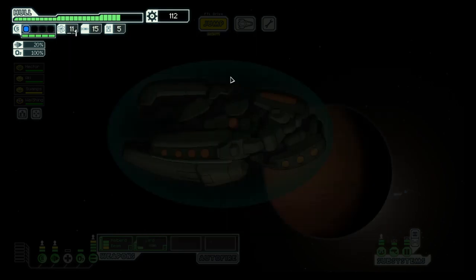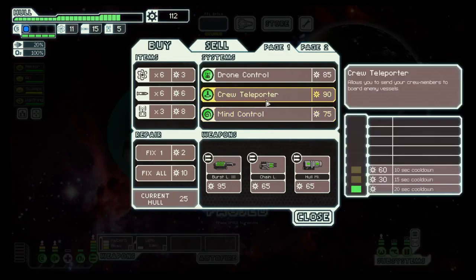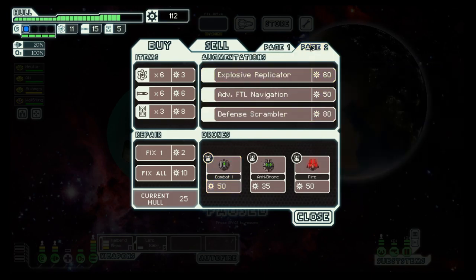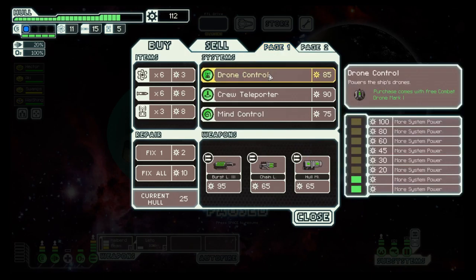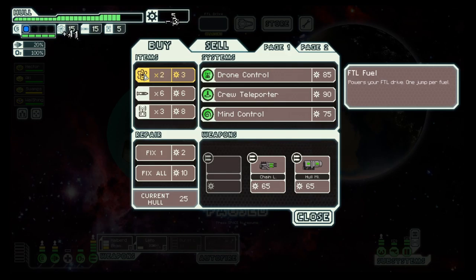There's a store, so let's go to the store and then back into the nebula. Drone control, burst laser 3. Yes, let's go to the nebula. Let's do this.